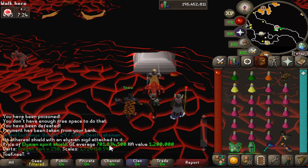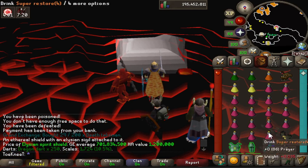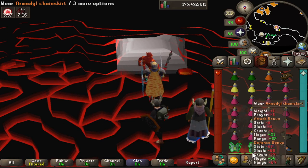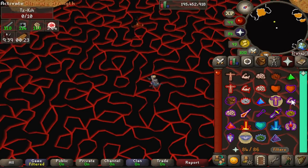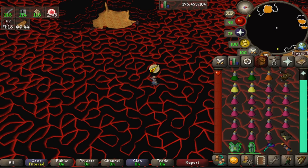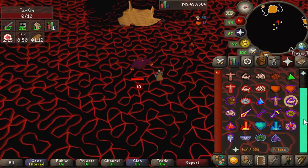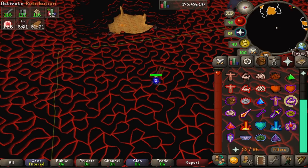The Elysian Spirit Shield is recommended; if you don't have that you can bring the DFS — you'll just be less AFK. The best-in-slot blessing, the Blood Fury so your character heals up during combat, the fire cape if you have it, or the obby cape if not. Either the Fang or the Rapier will do — I brought the Rapier.